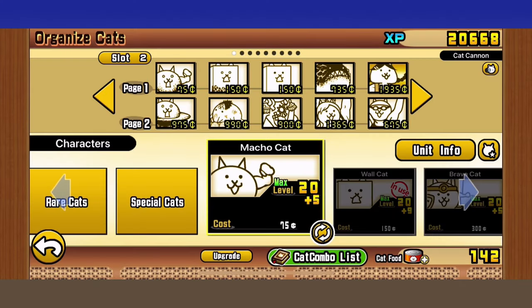For your meatshields or stallers, all you really need is two: Crazed Wall and regular Wall Cat. The Racer helps tremendously, so if you have that you're good to go.